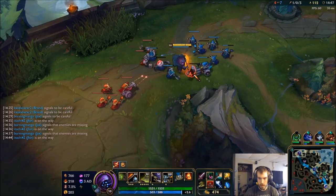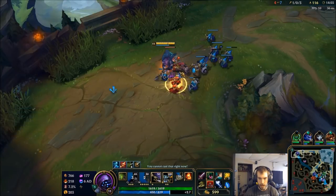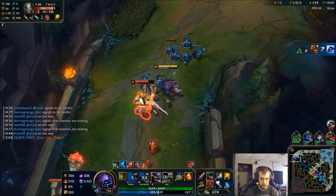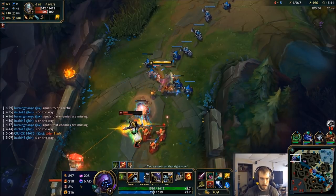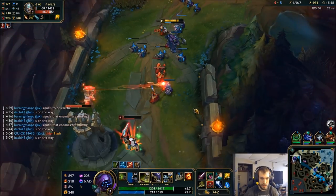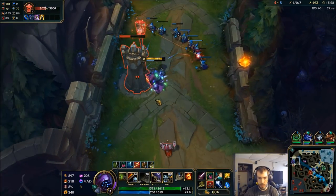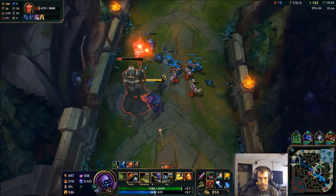As soon as we see him recall then we can shove the wave in. Udyr's bot side so we don't have to worry about that. Just going to punish him for the roam and keep building the CS lead. The second I see him somewhere else I want to shove. I'm actually going to shove here anyway because I want to force him to show himself or I can put pressure on the tower. I don't have TP so if I had TP I could join a fight, but since I can't — I bet I can pop out his ult. Should be able to get first turret.